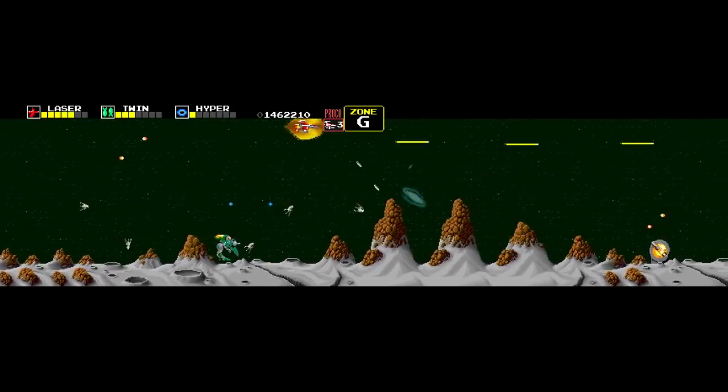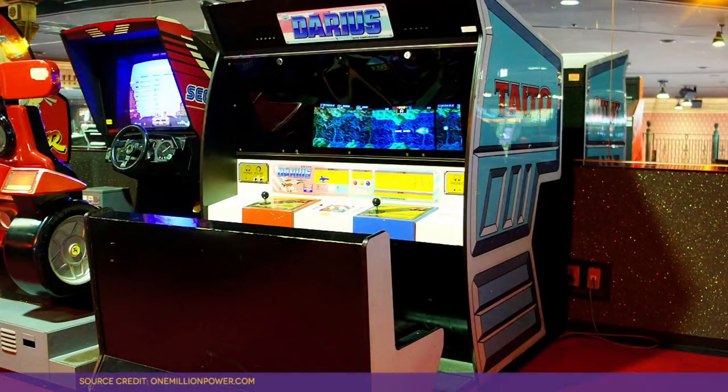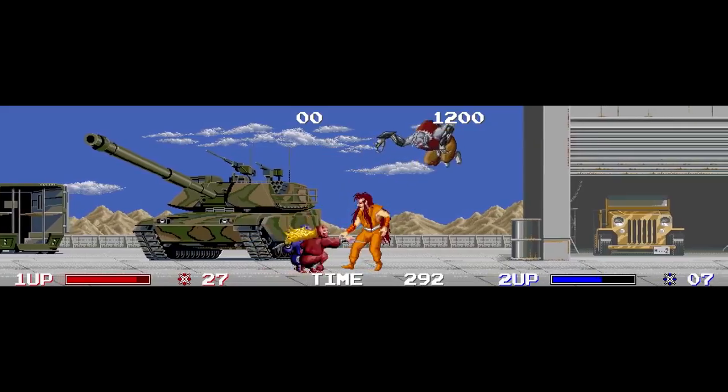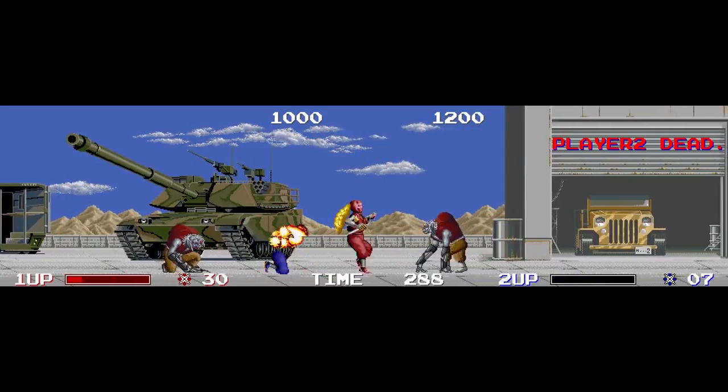First, the arcade cabinet was a ridiculous piece of kit that arranged three monitors together side by side to create an ultra-wide screen playfield. They used the same gimmick for Ninja Warriors, which tended to be a lot more common in US arcades than Darius. But the effect was the same — you had a lot of wasted space that you couldn't easily interact with, but it sure looked cool.